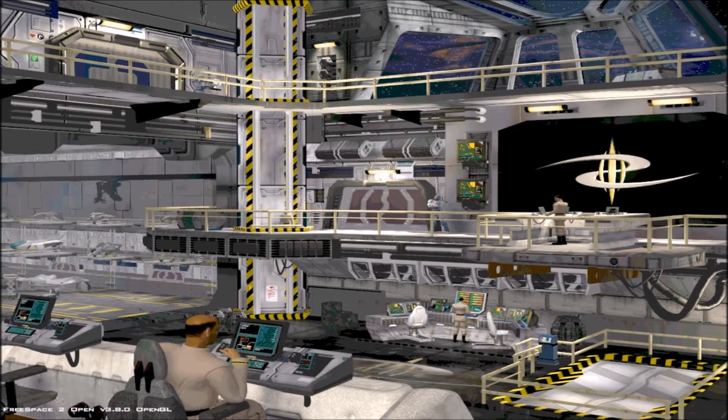Hello everyone, this is Spirit of the Dark and welcome back to FreeSpace 2. So yeah, we have the B-Green, which is the primary beam of the Orion.